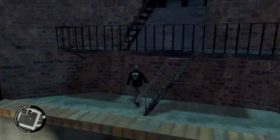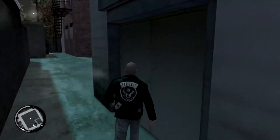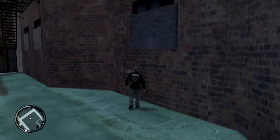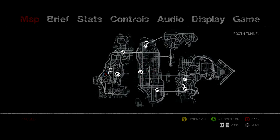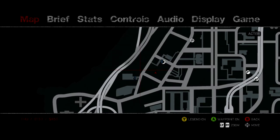In any GTA game, you start out with nothing, and body armor is the first thing you should have for your character. This body armor is located in an alley not too far from the Lost hideout or clubhouse. On the map here, if you take a look — I'm going to zoom in — the Lost Clubhouse is right above where the blinking red indicator for Johnny is. It's just in this alley right behind the Lost Clubhouse.